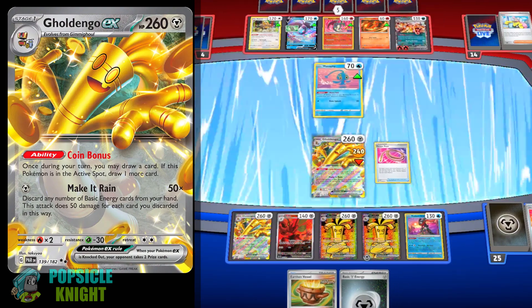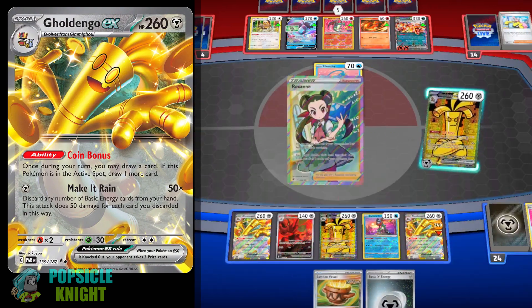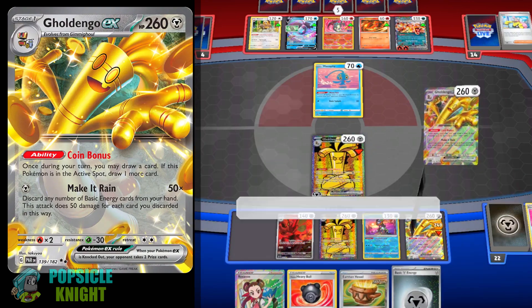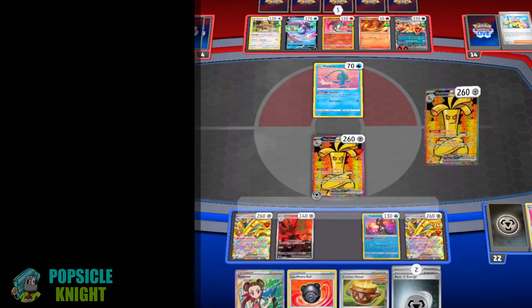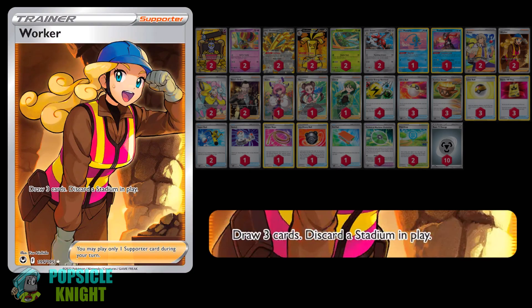So with four Goldango EX in play, you can draw four to five cards every turn with its ability, and we're pretty much just relying on Goldango EX as our main draw support. One weakness to this is if your opponent plays Path to the Peak Stadium, because it will turn off Goldango EX's ability. This is why I also added a few Worker support cards in this deck, because it lets you discard the stadium in play and you also draw three cards.